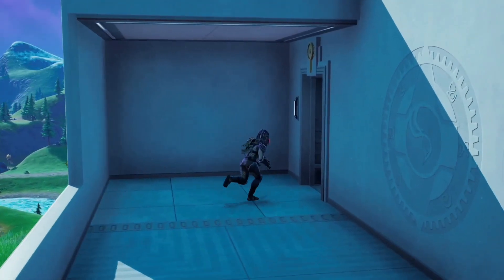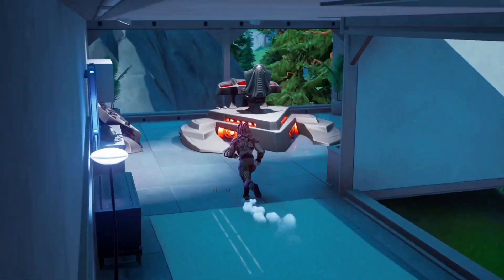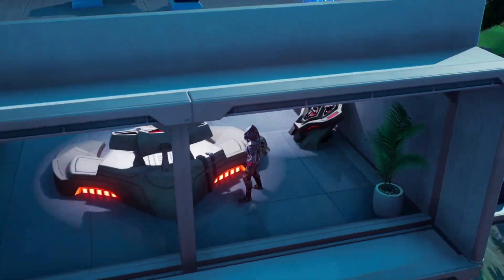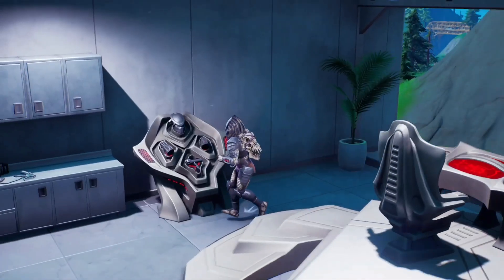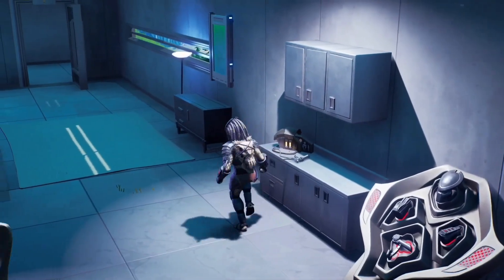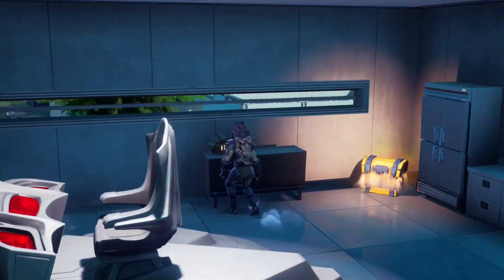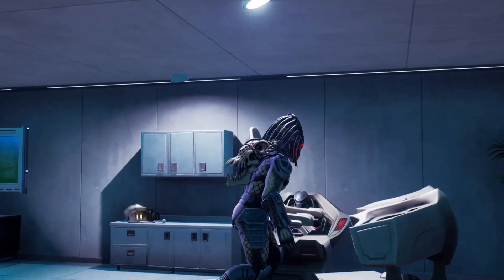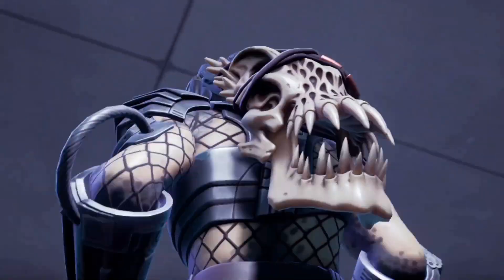Once you get to Hunter's Haven, you're going to find this building here that actually has the console. This is in the same building I point out to you. There is going to be a bedroom downstairs as well, but all you need to do is make sure you get to this location. You're going to see the console, which is the Predator console for his ship, and you will see his outfit and so on.